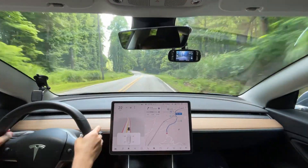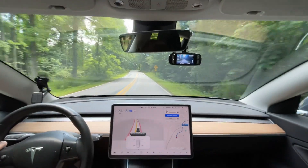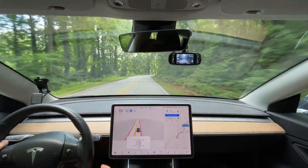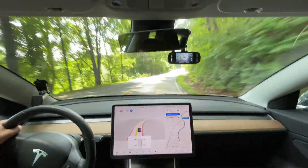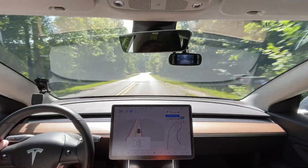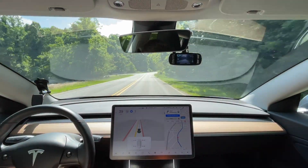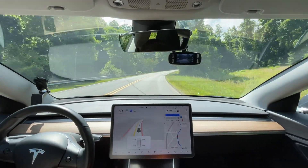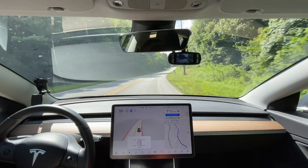We are taking another drive, going to a friend's place to swim in the lake. This is the same drive we made just a couple weeks ago with version 8.2, where it was a zero-intervention drive. I've actually done this twice with zero interventions, so we're going to see if we can repeat that with this version. It's going to go through Saluda and through some twisty mountain roads.